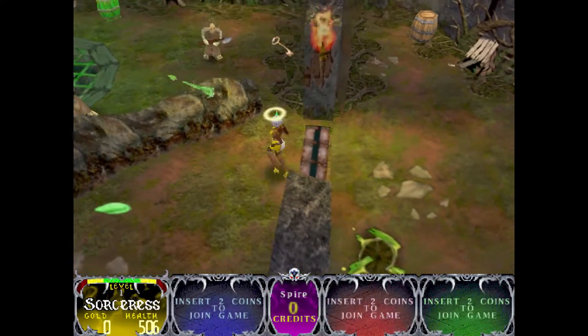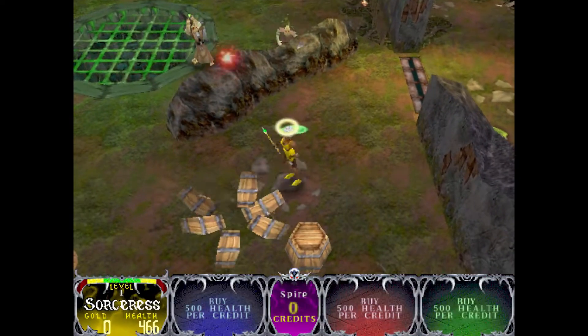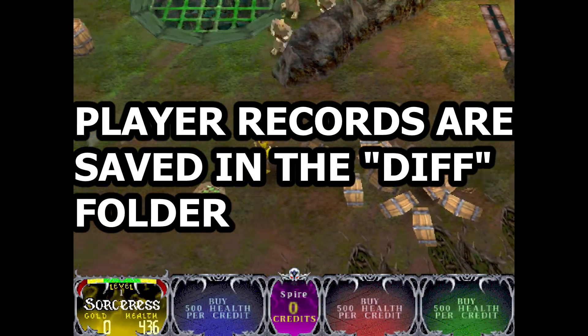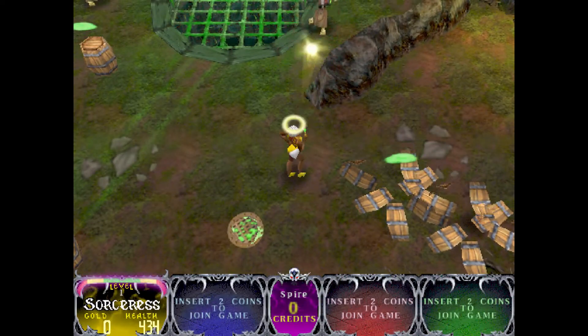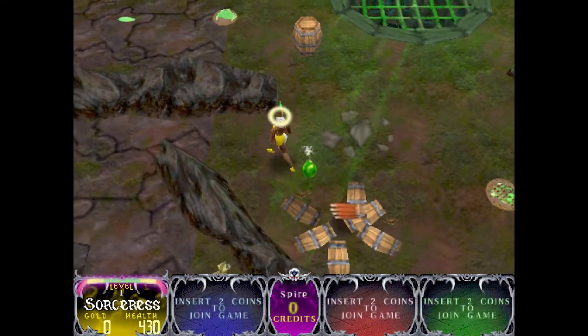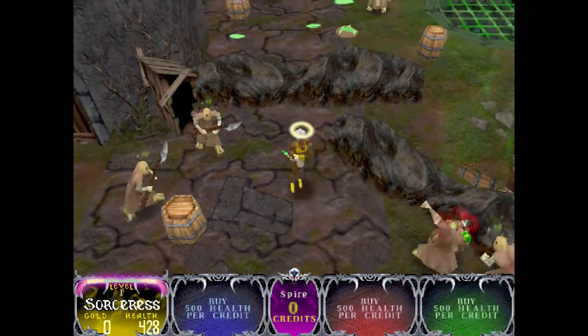Whatever progress you've made with your initials and password is stored on the hard drive difference file in your DIFF folder. Once you get a game over screen, your progress is saved. This is independent of the save state, so there's no need to create a new save state every time — your stats will all be there.